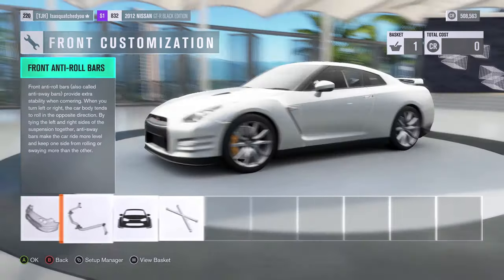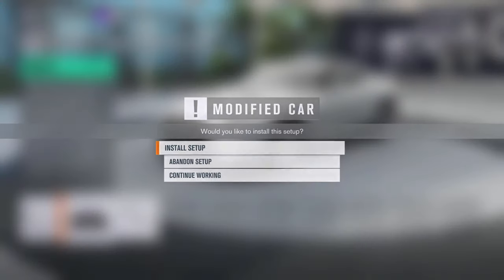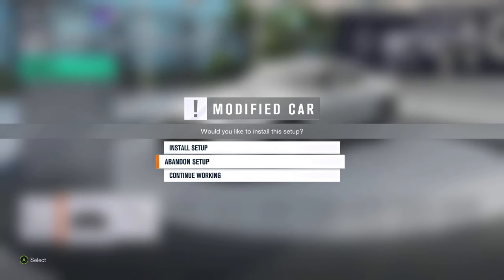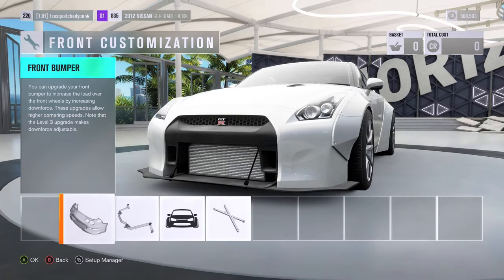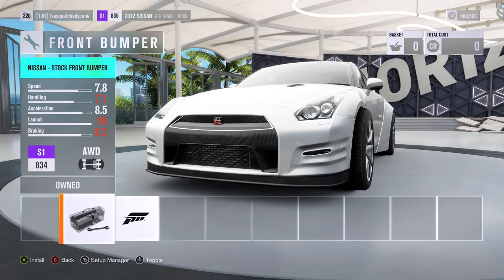Click A to equip the stock body, then press B and abandon the setup. After you abandon the setup, click that icon again and it shows you the front bumper option. With the front bumper option selected, something special happens.